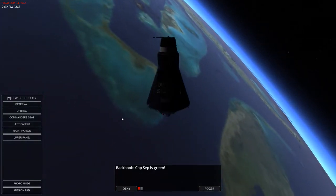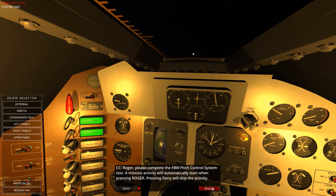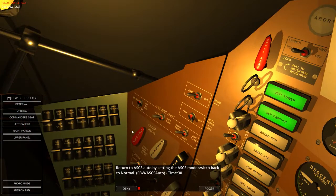There it goes — look how much does actually drop off, it's a huge amount. Let's go back in. Please complete the FBW pitch control system, which I've already done. Mission activity will automatically start when you press roger. Use W and S to modify pitch. Are we on the line? I think we're on the line there. Return to ACSC by setting the ASCS mode switch back to normal — ACSC back to normal. Done.